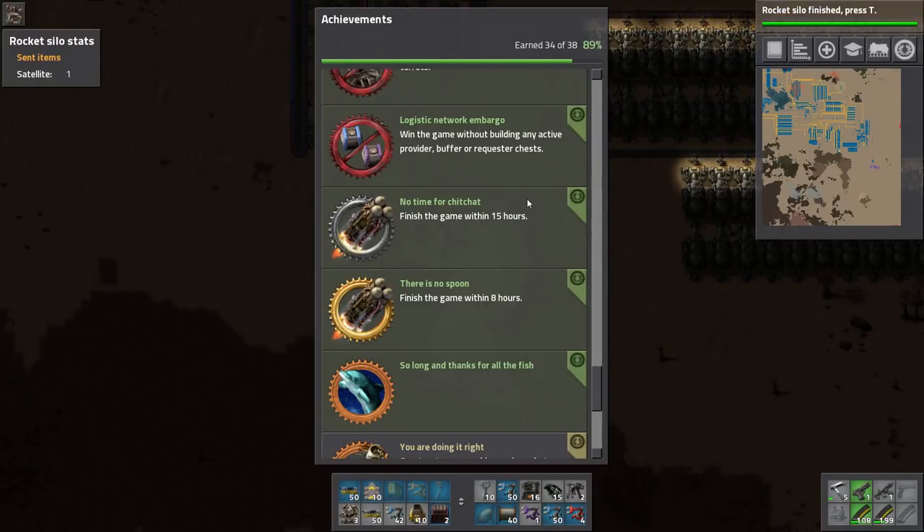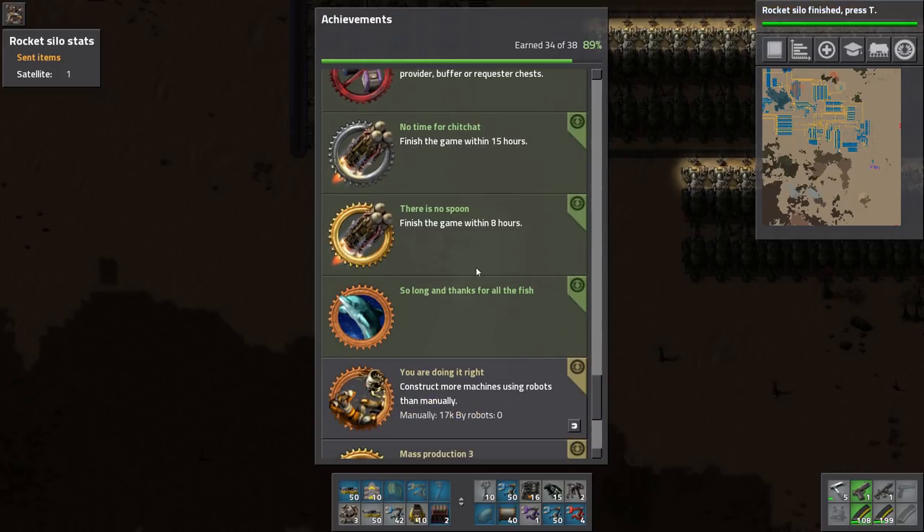Hello everybody, this is Spike, and I am very happy to report that I did get the 'There Is No Spoon' finish-the-game-within-8-hours achievement in Factorio, which was one of the toughest things I did. It took me a total of 15 tries, although many of the 15 were kind of like restarts from halfway games or games that I stopped pretty quick because it was obvious the map was not going to be favorable.